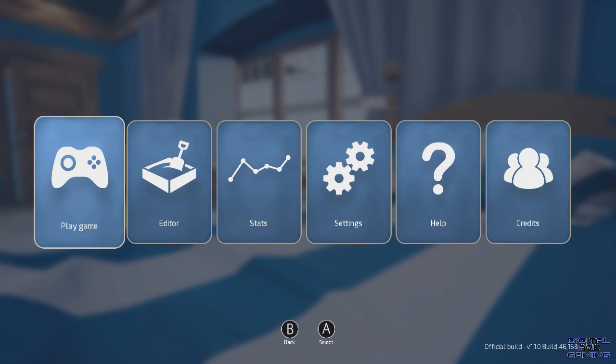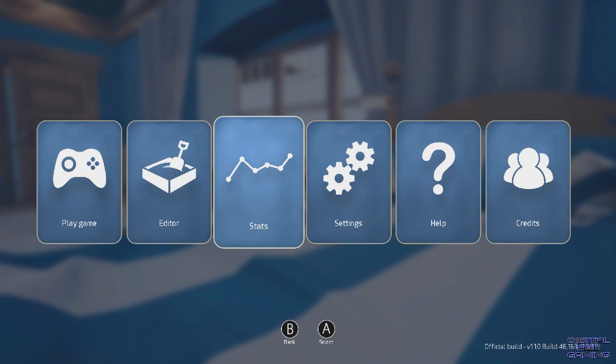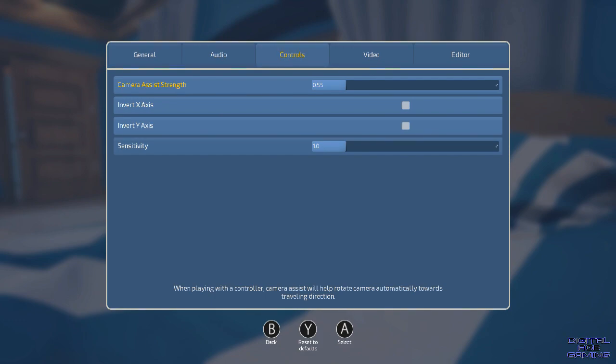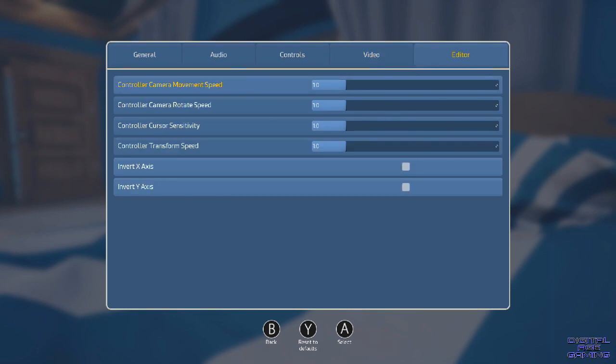So, this is Claybook on Switch. Let's have a look at the front end. You've got Play Game, Editor — yes, it does have a built-in level editor — Stats, Settings, Help and Credits. In Settings, it does have cross-platform sharing; I believe it's with PC, maybe Xbox as well, obviously not PlayStation. Audio is your standard fare. Controls let you invert the camera sensitivity. Video has motion blur — I turned that off. There's also an in-game FPS counter, always very nice to have.